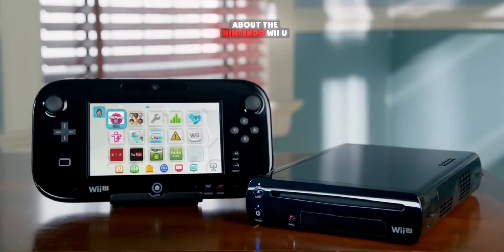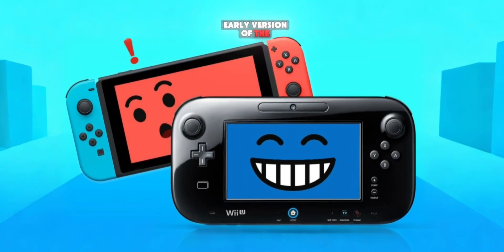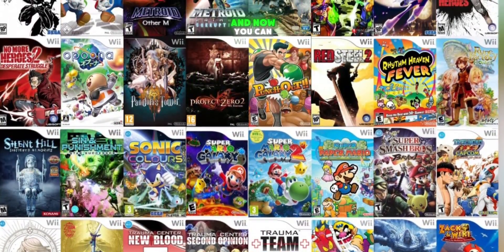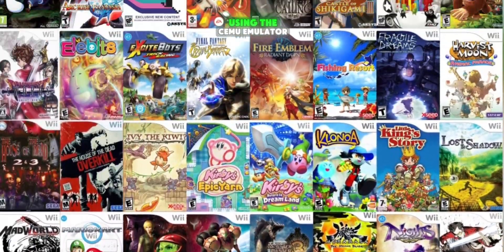If you don't know about the Nintendo Wii U, it was like an early version of the Nintendo Switch. Even though it's discontinued, it had many amazing games, and now you can play them smoothly on your phone using the Cemu emulator.